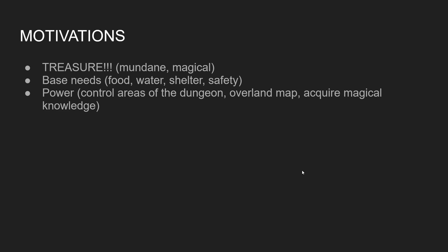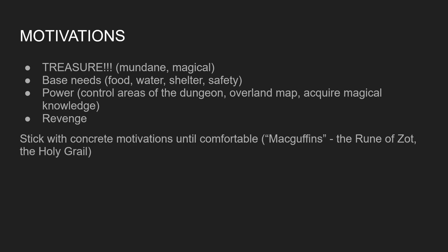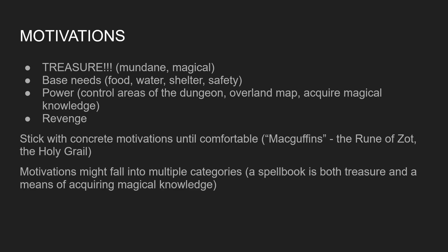The motivations are chiefly going to be treasure. I really love using treasure as a motivation — if there was only one motivation I would use, it would be treasure. It's great because it gets the players interested in the motivation as well. It can also be things like base needs such as food and water, or power — wanting to expand the area of the dungeon they control, which can turn into a nice turf war. Revenge is a classic. But until you're comfortable with this method, I'd recommend sticking with simpler motivations, like finding a sword, a chalice, or a gem. The motivation might combine treasure and a means of acquiring power, and that's totally fine.